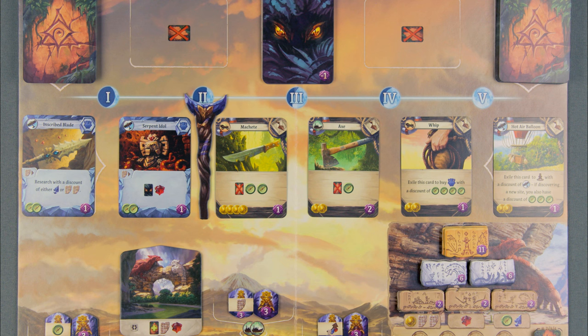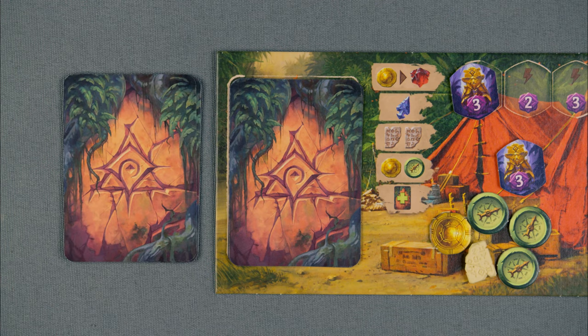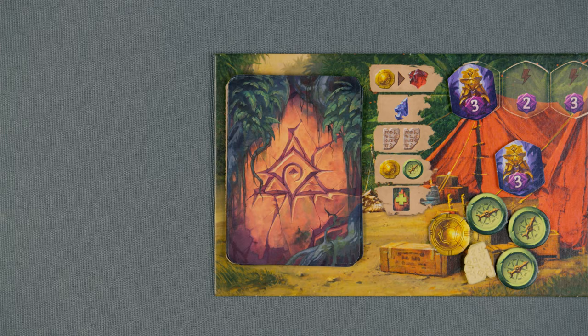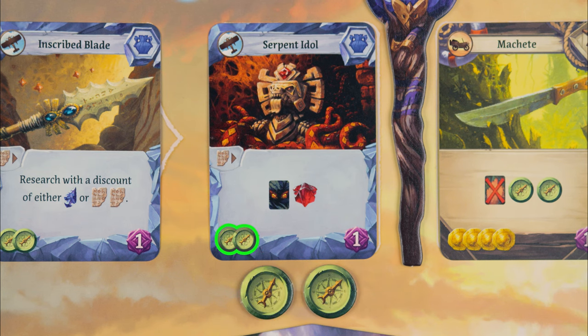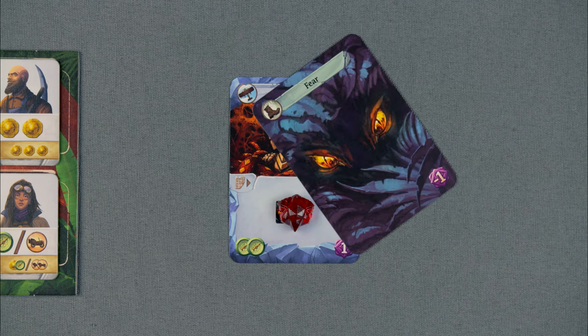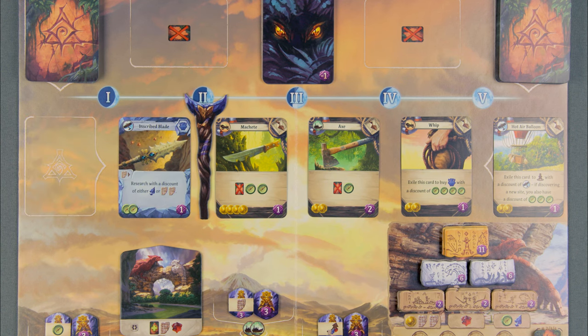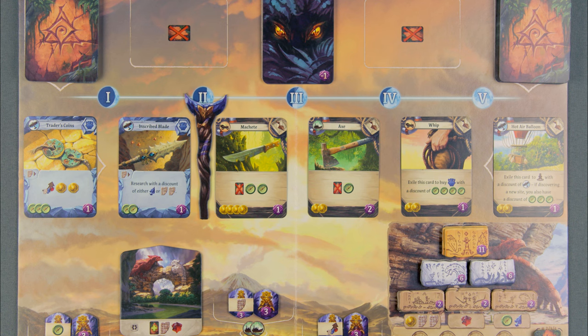Buy a card! Buying new item and artifact cards is crucial in building a stronger deck throughout the game. To buy an item card, pay its cost at the bottom left, then place it face-down at the bottom of your deck. To buy an artifact, pay the compass cost at the bottom, then move it to your play area and resolve its effect without paying the activation cost. Then immediately refill the card row by sliding the cards toward the moon staff and placing a new card from the deck in the empty space.